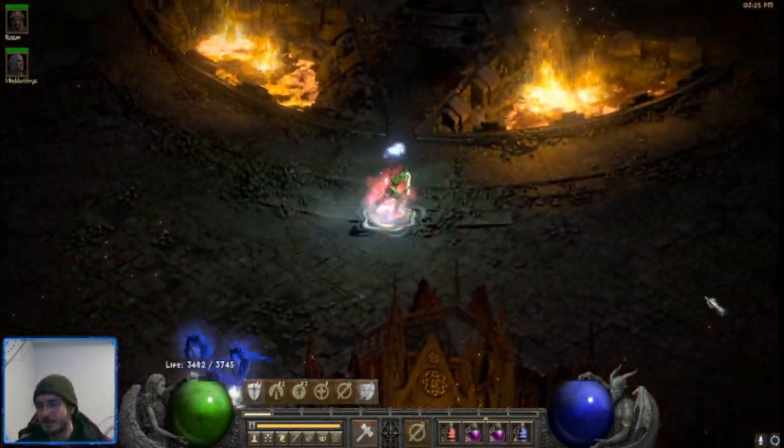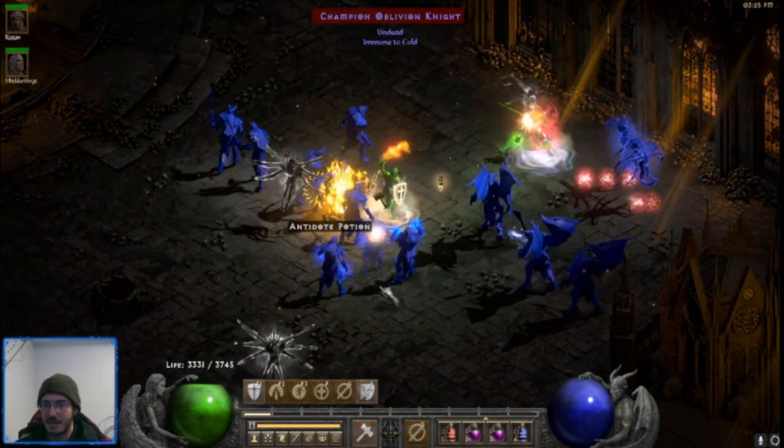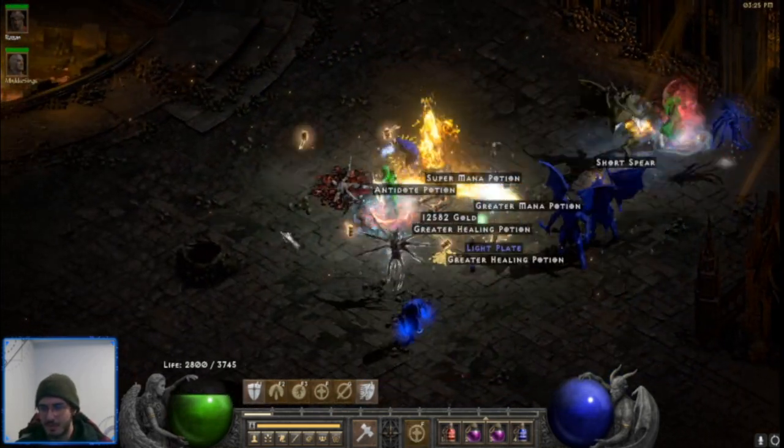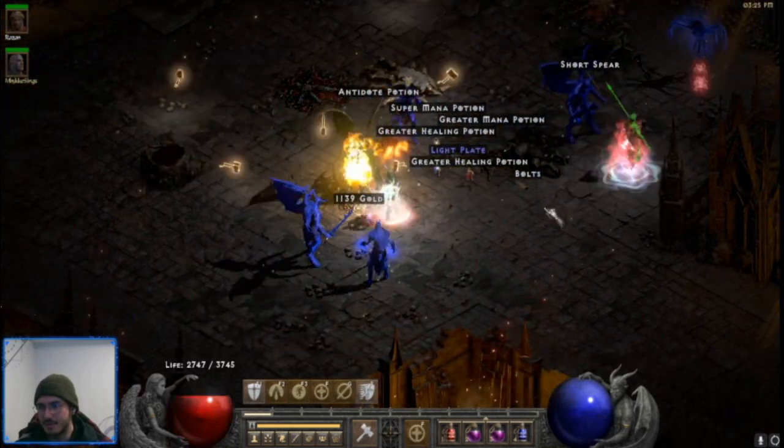Okay, so we're in the center now. I'll just show you quickly — I always go right. Like I said, I don't have Enigma yet, so there's a little bit of walking. I kill kind of all the big groups, but I don't really worry about the small ones so much.